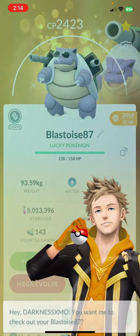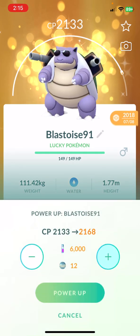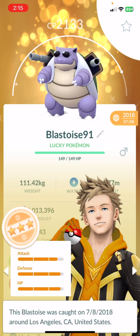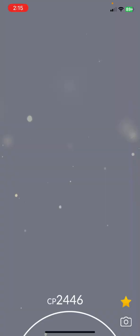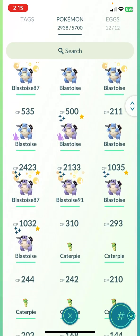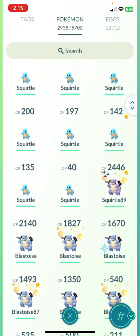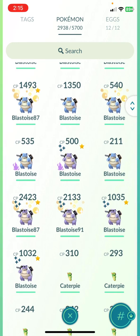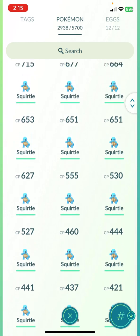I have these two Blastoise — one's maxed out. Wow, this one's not maxed out at 91%. And then that's a 91 and an 89. Decisions, decisions — I'm trying to rush it. I'll give it to this one. This one's a 91, but this one has the glasses, so give it to the 91. Decisions to make. Where's my 98? I know I had a 98 somewhere here. Did I power it up?